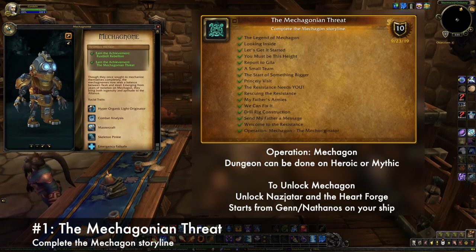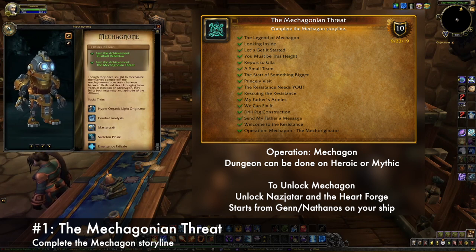The first is to complete the Mechagonian Threat, which is the achievement awarded for completing the Mechagon storyline. This will take several hours to do and requires you to complete the Operation Mechagon dungeon, which can be done on heroic or mythic difficulty. To unlock Mechagon, you need to be level 120 and go through the questline to unlock Nazjatar and the Heartforge. Players should visit Genn Greymane or Nathanos Blightcaller on their ship to start this questline.